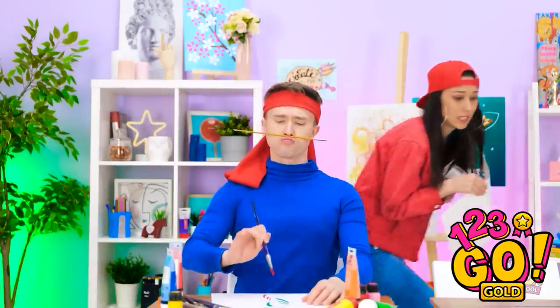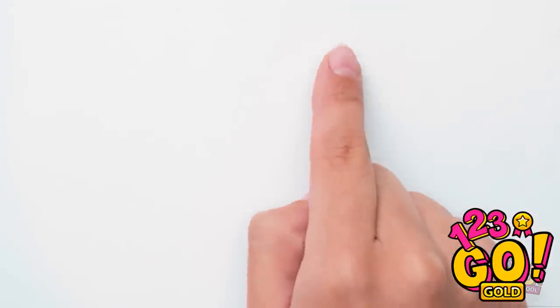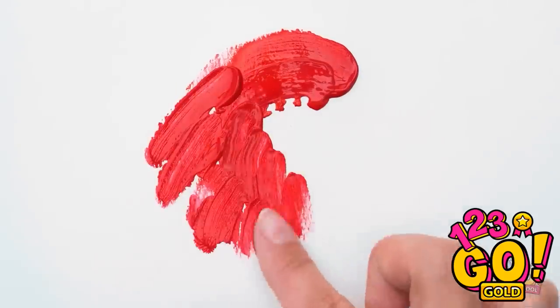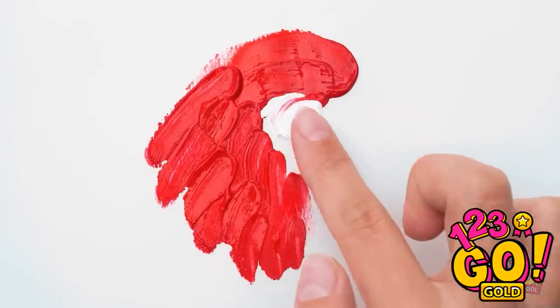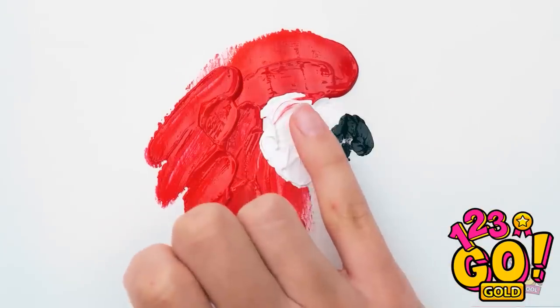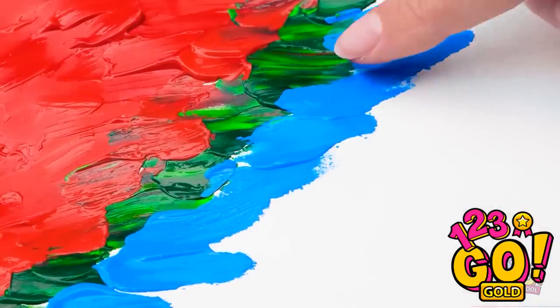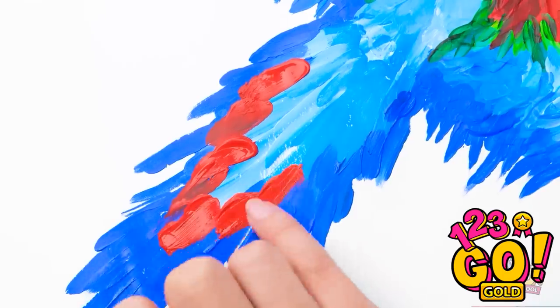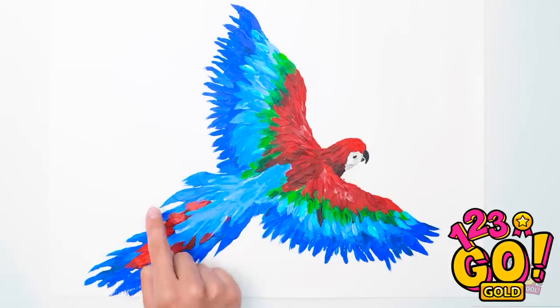He's already halfway done! Let's start with some red — and without brushes? Fingers it is! But fingers can give a lot of cool texture. Can you tell it's a parrot yet? These thick strokes look like feathers! It's really coming together — it's just so realistic looking!